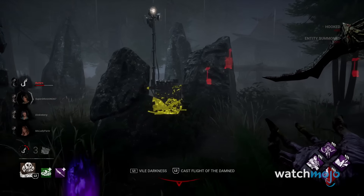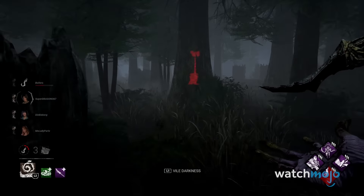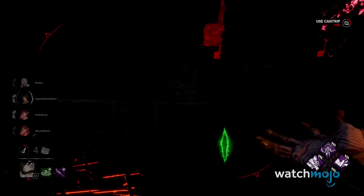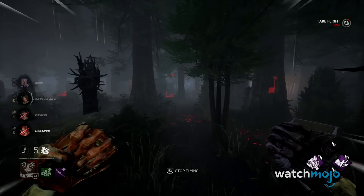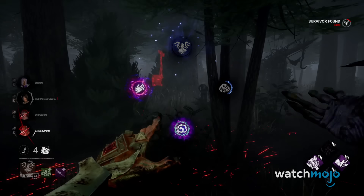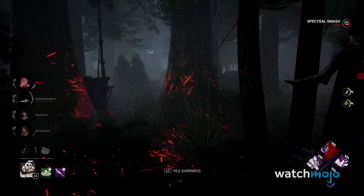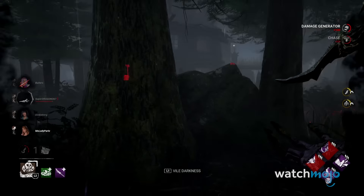The Dispelling Sphere will give an idea of where survivors are while temporarily neutralizing whatever magical items they may be wielding. Mage Hand is a great way to deny survivors of a pallet drop or even a vault if you throw them off guard. Fly can also help Vecna maintain control across large distances while potentially giving him value in distance-based perks like Make Your Choice. As for his fourth spell, Flight of the Damned, it's way too slow to start up and easy for survivors to dodge, which is what gets him slapped onto the bottom of this list.